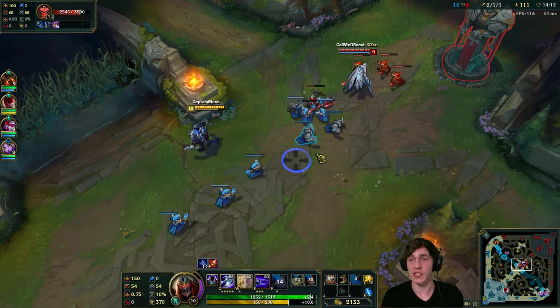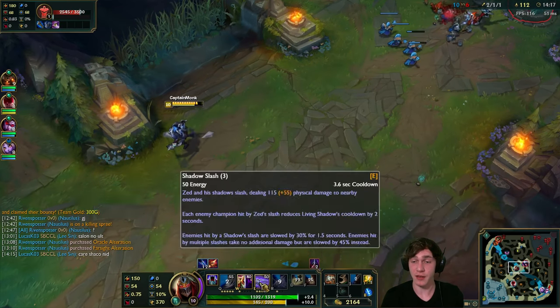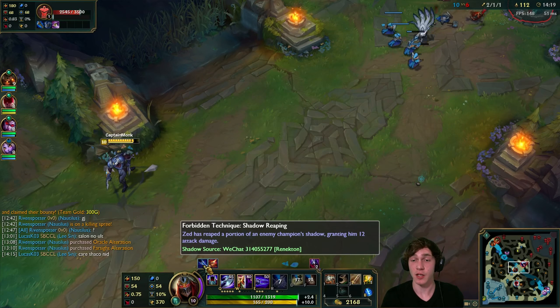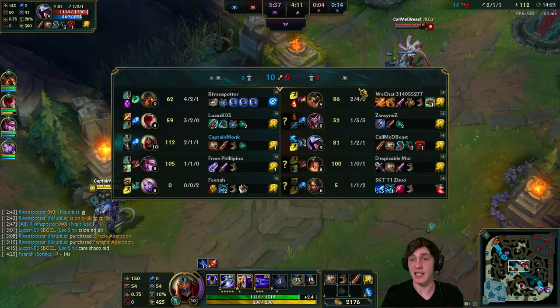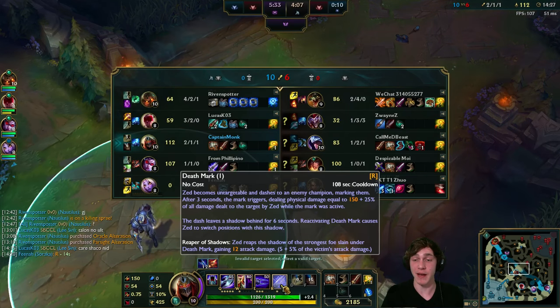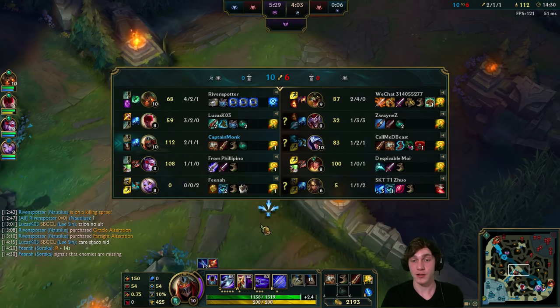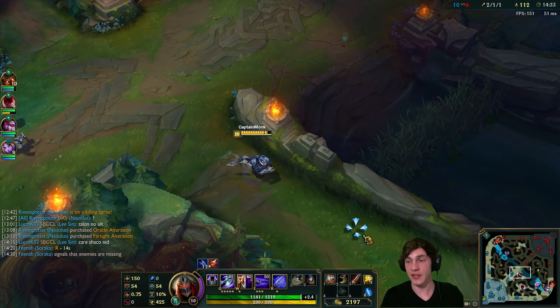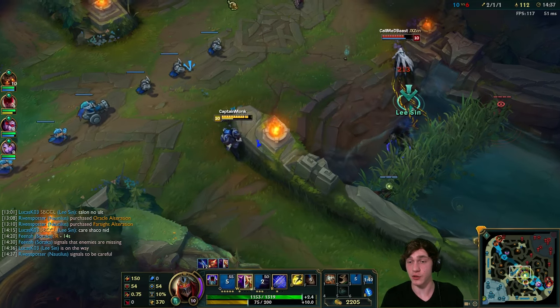Basically the best way to explain it - I have reaped a portion of Renekton's AD, but he doesn't have the highest AD in the game. It's probably Sivir or Talon at some point. Whoever has the highest AD, killing them makes your passive bonus stronger. Killing targets with a lot of AD is what you want to do, and you'll get stronger and stronger.